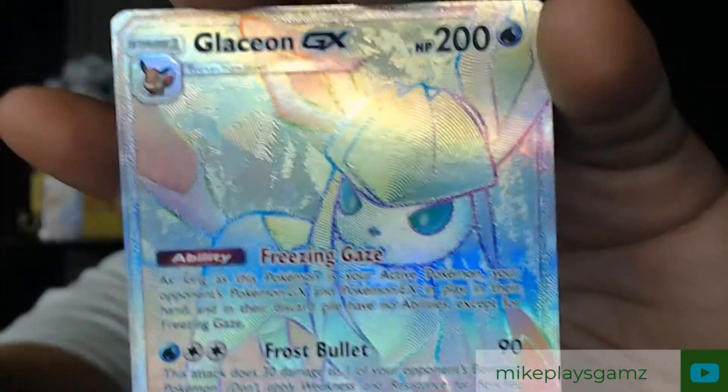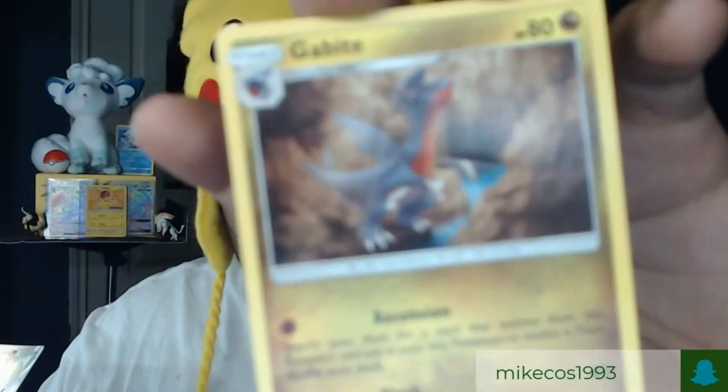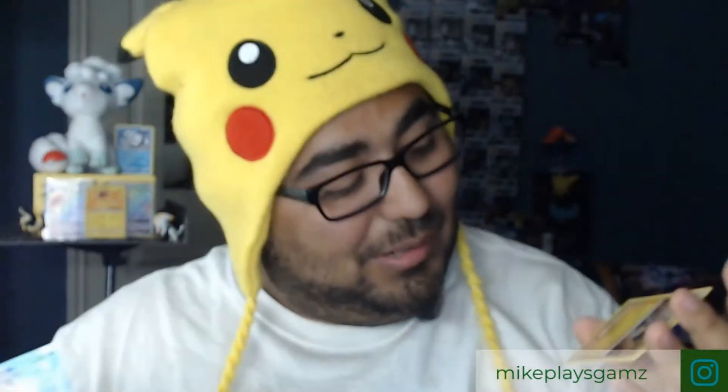A rainbow rare Glaceon GX! Like, we already got Glaceon but wow. That one pack had three rares — we got Executor, we got the rainbow rare, and Garchomp.